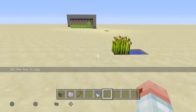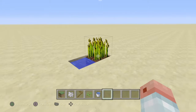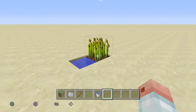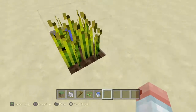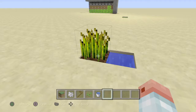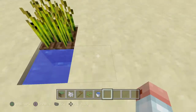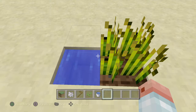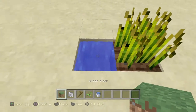Hello everyone, Lord Tricks here, and welcome back to a tutorial. In this tutorial, I'm gonna show you how to make an easy glitch — how to make a secret entrance using just one crop, just one plant. You can use this plant right here to make a hidden entrance for a secret base. Let me show you how it works.